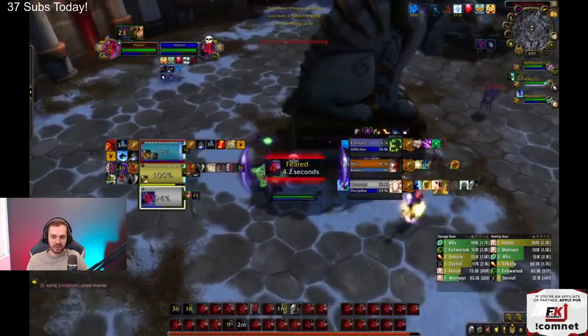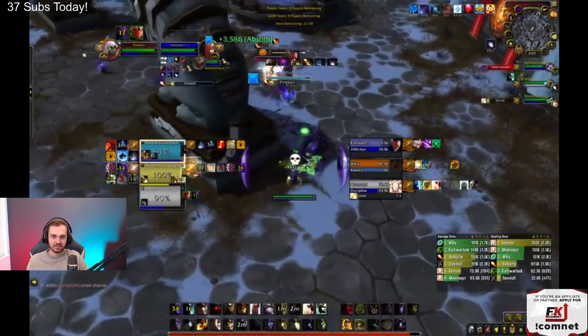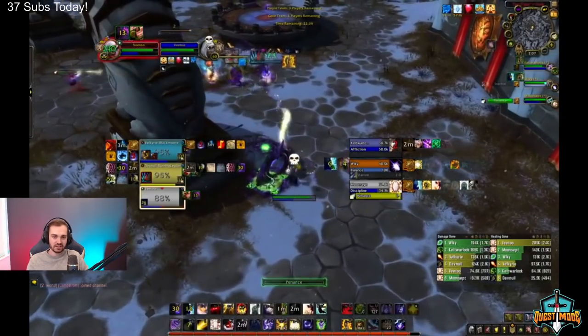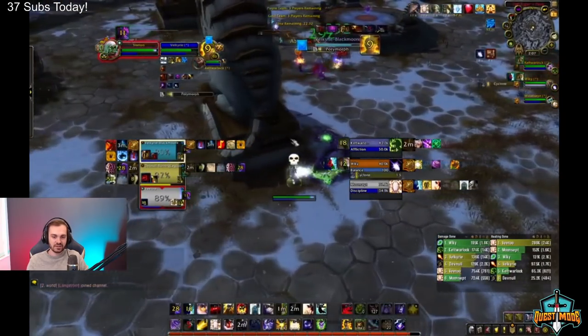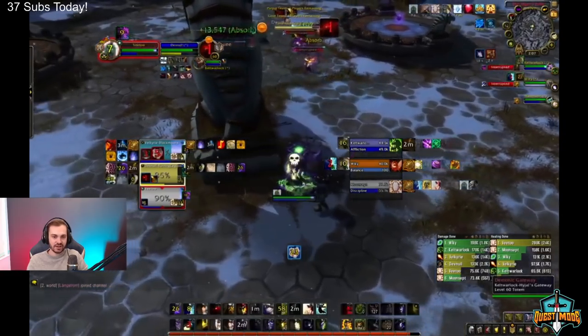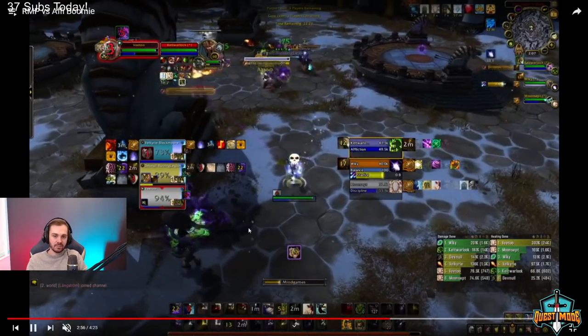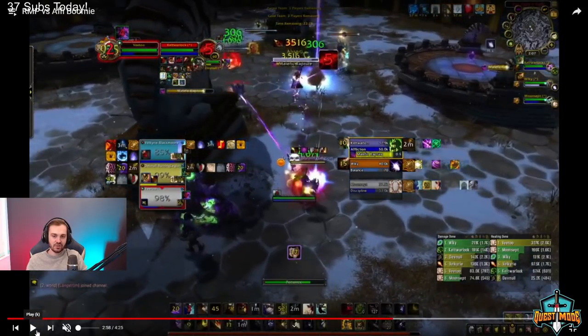Again, we fear the druid just randomly with nothing on any other players — somehow he doesn't get dispelled. Warlock gets PI — do we go for the dispel? We do not. Try to get PI off if you have some free time and no one's in immediate danger. You've Raptured here, and I think it's okay, but you guys aren't under that much pressure.